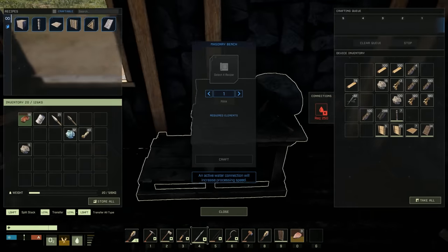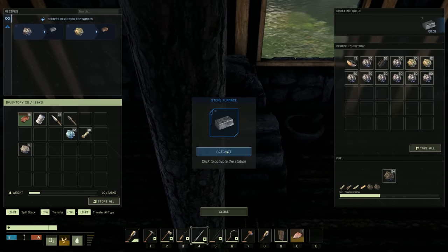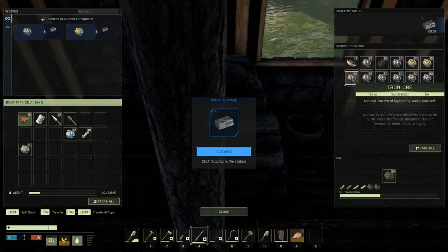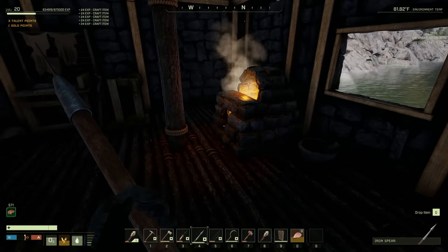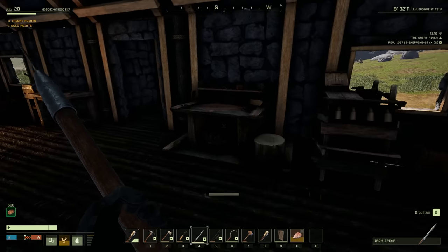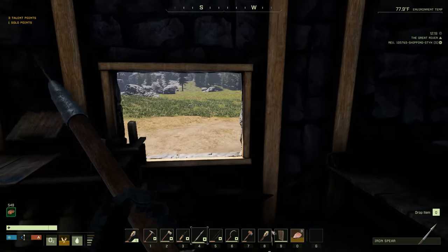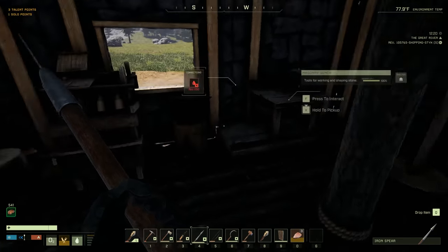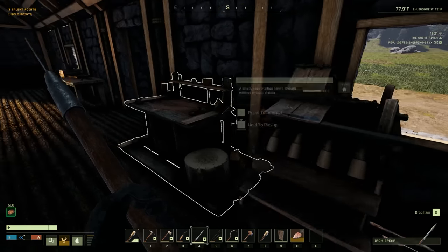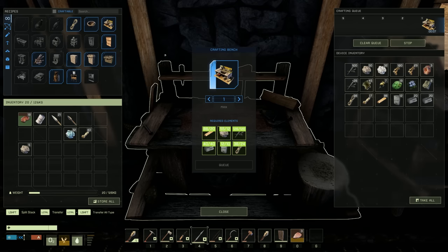Let's activate that and make the max of epoxy - 12. We'll take that and throw it into here. The only thing we need is our 40 ingots and then that's going to get us the machining bench. Do we have any? Oh - I have 40 ingots right in here! I was checking the wrong bench. Alright, we have enough for the machining bench - let's craft that!